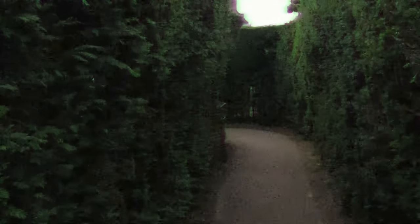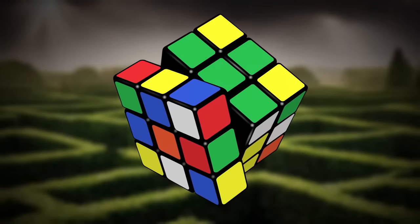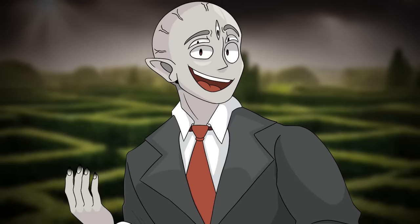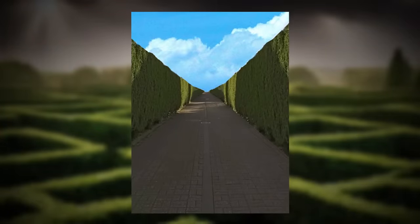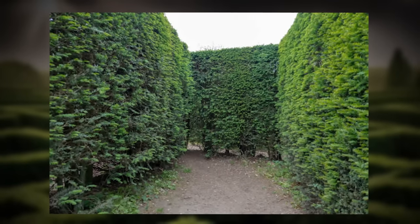The level is constructed out of leafy hedges that somehow shift around while you explore the place. They're constantly moving, like a big Rubik's Cube. There are safe zones scattered throughout the level where nothing bad seems to happen — it's like they're immune to the shifting. The main objective of this level is just surviving these shifting mazes. The general layout is that of a very expansive maze with very, very high leafy walls. The maze is not made of solid walls — instead, large leaves and vines make up the entire thing.